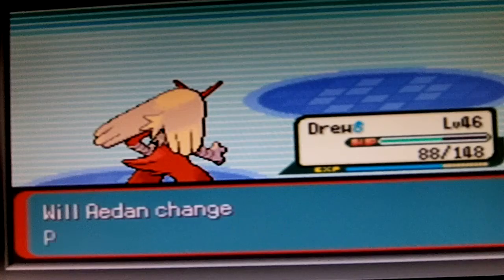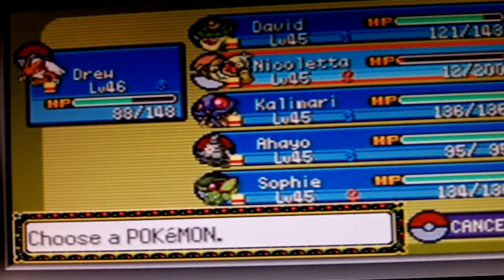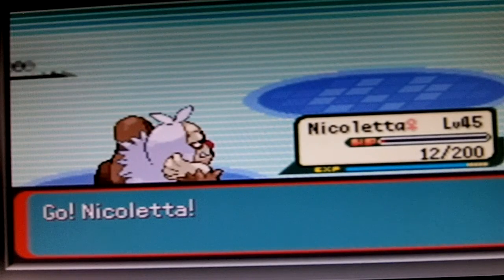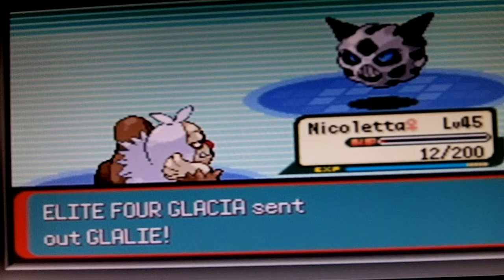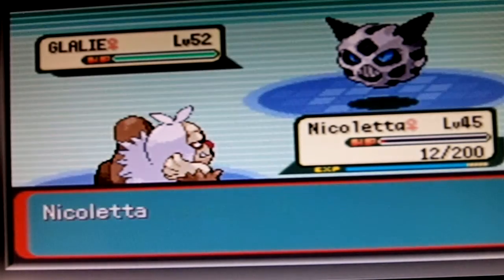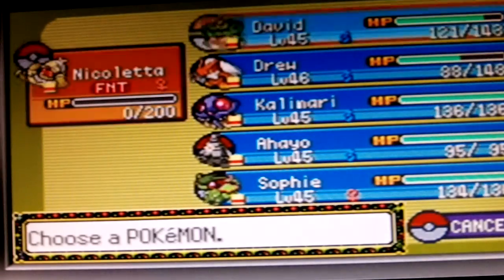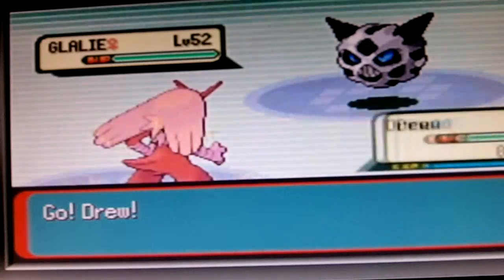And we're gonna kill off this last Glalie with Niko. You know what, Niko deserves to kill something one last time in this Tango fight. I can only imagine what it would look like if Niko and Drew actually Tangoed, but... okay. Again, I said it's a Tango, so yeah.